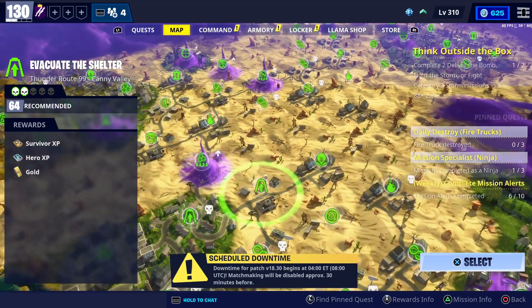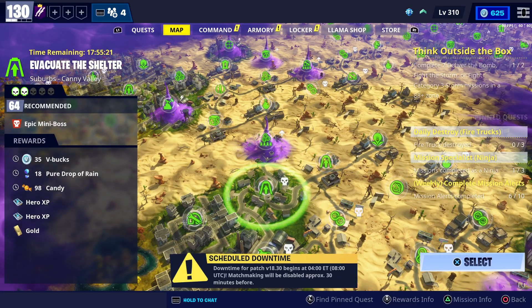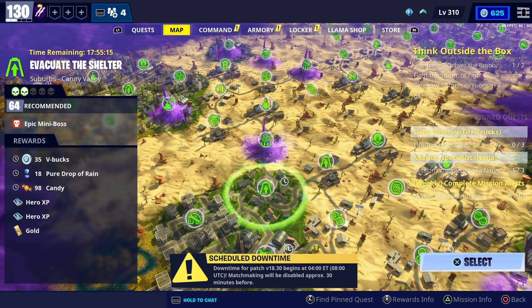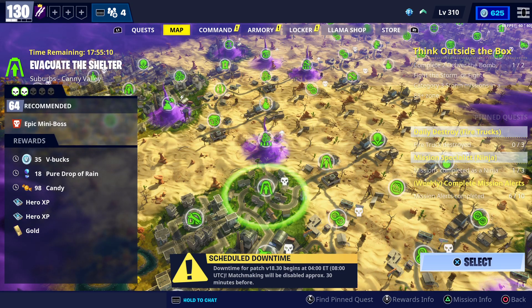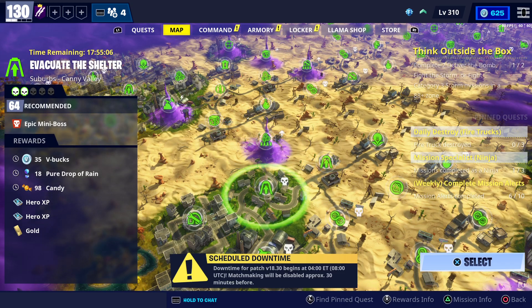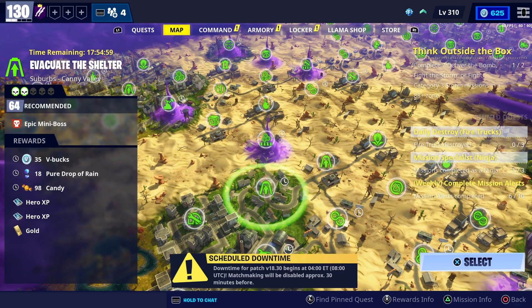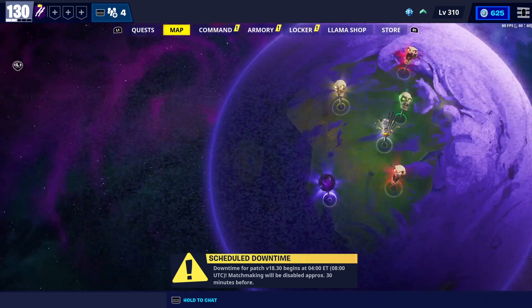The last one is not far away — it's Evacuate the Shelter, Superplan, County Valley, Power Level 64, and you can get another 35 V-Bucks. That's 125 V-Bucks total from four missions. You can get at least 175 if you have the 50 V-Bucks daily request, and if you have the 100 V-Bucks request you can get up to 225. That's awesome — that's all four V-Bucks missions today.